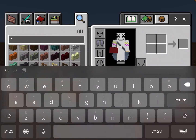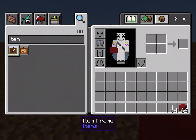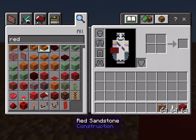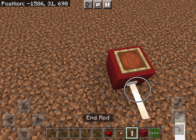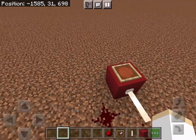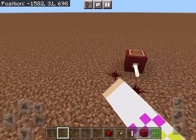Take out whatever color you want your body to be, and place an item frame and some redstone. Place this, do this to make a body, and just do something like this. Yeah, that's all!